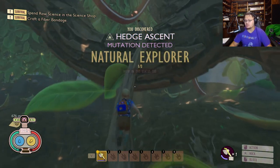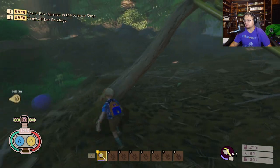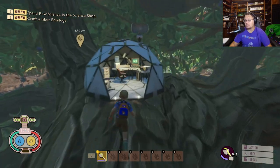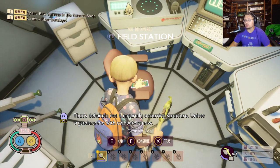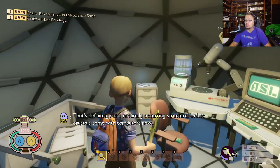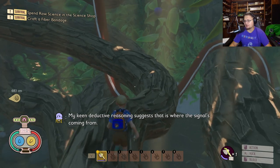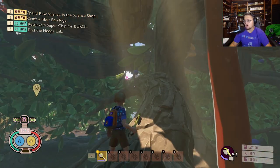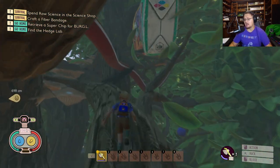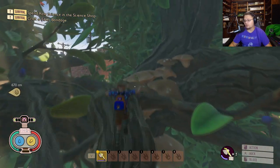Here we are inside the hedge ascent - walk up this little stick. On your way up there are a few key things you can get: there are some granola bars in here, which are fantastic healing items so grab a couple. There's also a log you could grab. As you run up the hedge, there's also some raw science down there that will seriously help you get more blueprints in the future - grab that too. Then take a right and run up here.